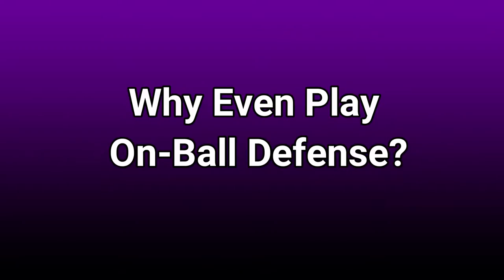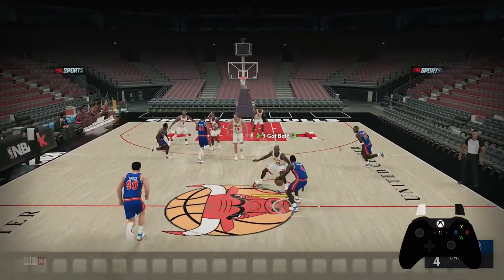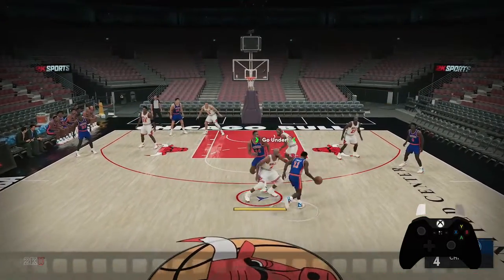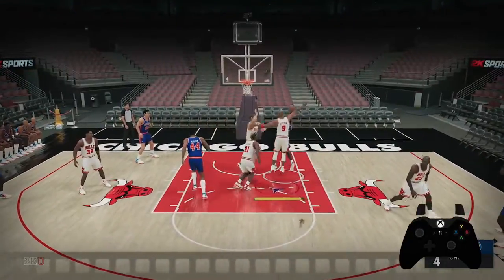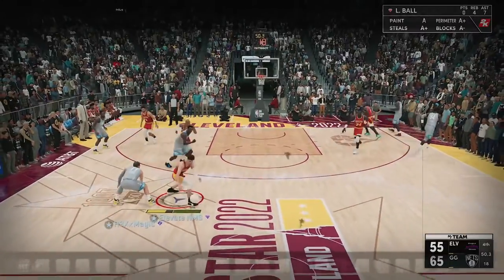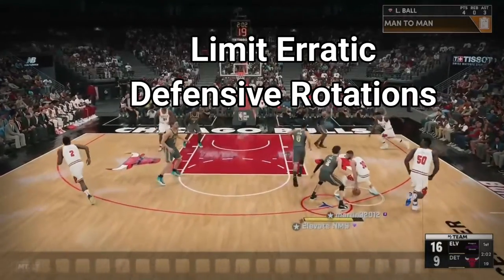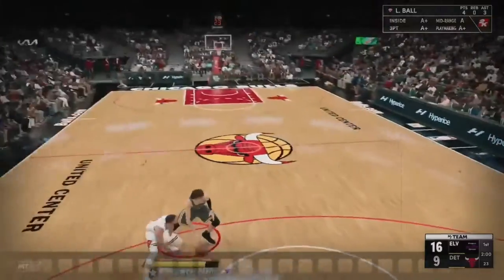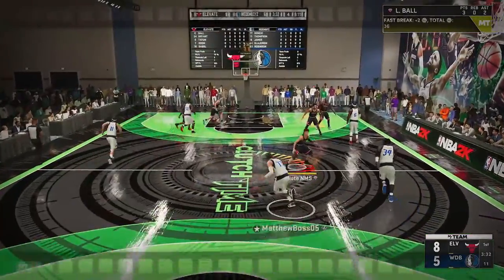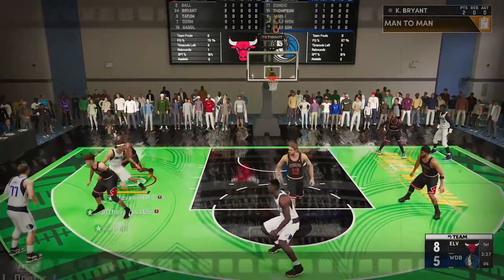So first thing is first — why would you even want to play on-ball defense? Isn't it just easier to sit in the corner and let the computer play overpowered defense for you? Sometimes it could seem like that, but let's go into some reasons why you should. I feel that good on-ball defense limits erratic defensive rotations. A lot of random players leaving their man happens because you're way out of position and somebody detects that a man is open, so they leave and dive to the paint.